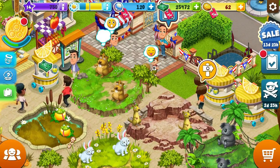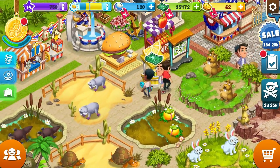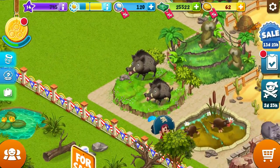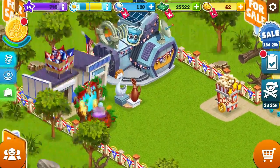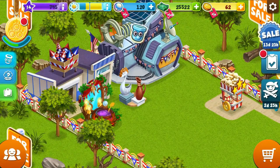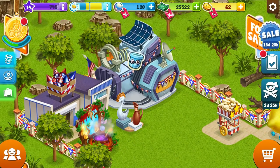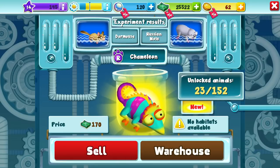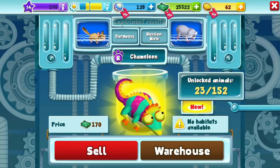We have a new visitor — there she is. Good to have more visitors. I think that's the extent of our new friends here. I got some other items here. Oh, we got a new breeding here. I don't have that. Do I have somewhere to put him? I don't think I do. No habitats available. We'll put him in the warehouse for a moment — just for a moment. I'll see what I can do.